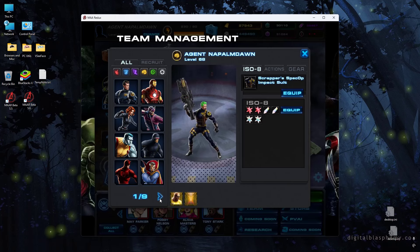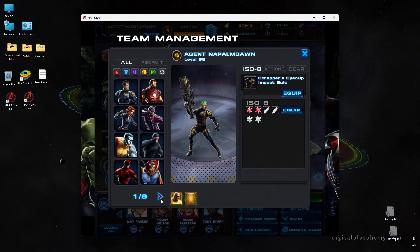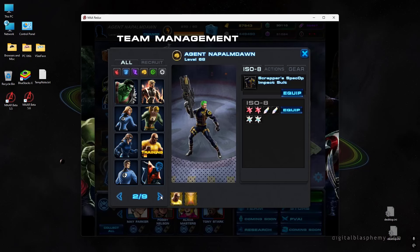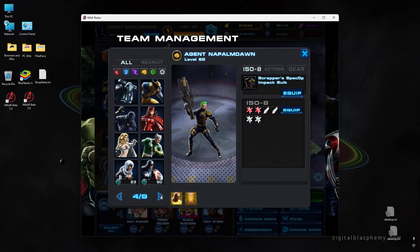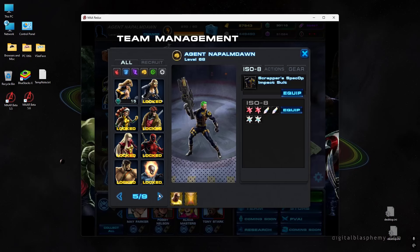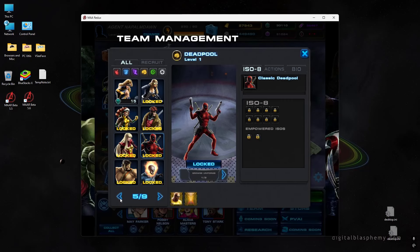I want to go through what happens to the general release characters that came out during Marvel Avengers Alliance season one and how you earn them in Redux beta 6. When beta 6 drops you'll still have PvAI season characters like Deadpool, Psylocke, and Cable — all tied to completing a specific PvAI season. Even though all seasons are evergreen, you have to do them in linear fashion: complete season one before moving to season two. So if you're trying to recruit Punisher, Cable, and Psylocke, you'll have had to earn Deadpool first.